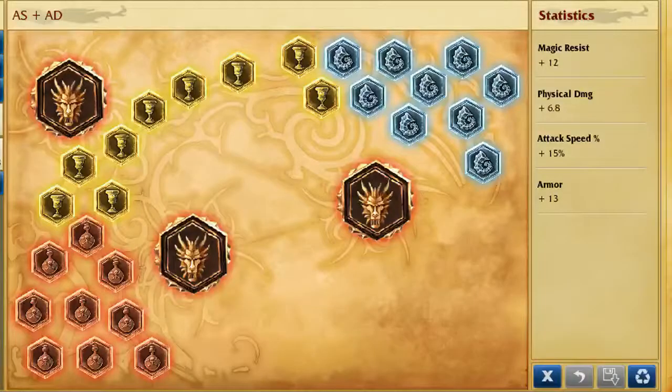Our runes will be attack speed marks, flat armor seals, magic resistance glyphs, and attack damage quintessences.